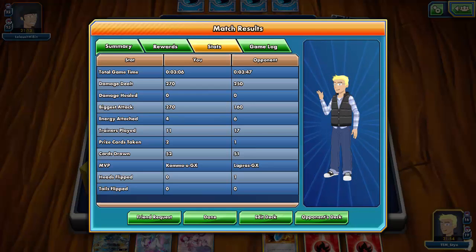My opponent saw the writing on the wall, knew he wouldn't be able to get anything going before my Kommo-o ran through him. Kommo-o was actually able to do something! But that'd be too short - let's go ahead and try to find another match where Kommo-o can do something else.